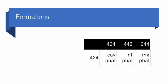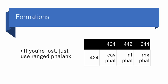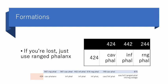Next up is formations. Here are the extremely basic choices of formation against some characteristic comps — you can start from there. The idea is that you should take the hit in the formation that gives you the least amount of damage. Regardless of formation, the opponent is going to use 442, which has low cav, so inf phalanx would take the least damage. Or if you're even lost with which formation to use, start from ranged phalanx — that'll allow you to win quite often unless the opponent is smarter than you. In fact, a lot of leads have started from there.